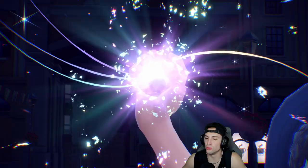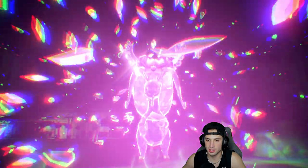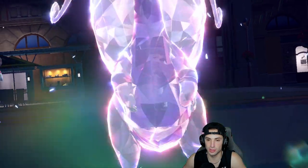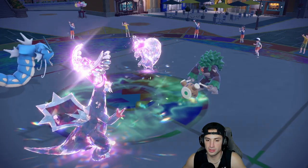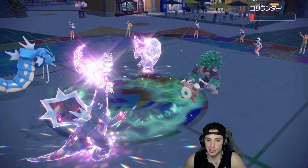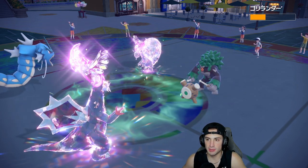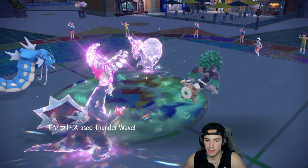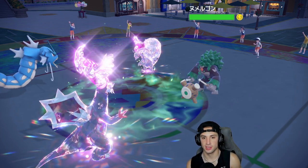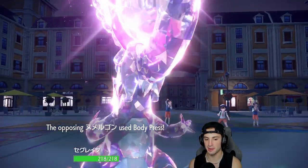I'd also like to Terastallize the Gholdengo — what Tera type are you cooking with? A bit of Fairy, so good thing we Tera'd. It probably has Tera Blast too — chill on me Gholdengo, I'm going Fairy as well. Icicle Crash ends up landing — that's awesome. We are intimidated, but no actually we're not intimidated. This thing ends up surviving and eats its Sitrus Berry. And we paralyze it too — you are paralyzed!